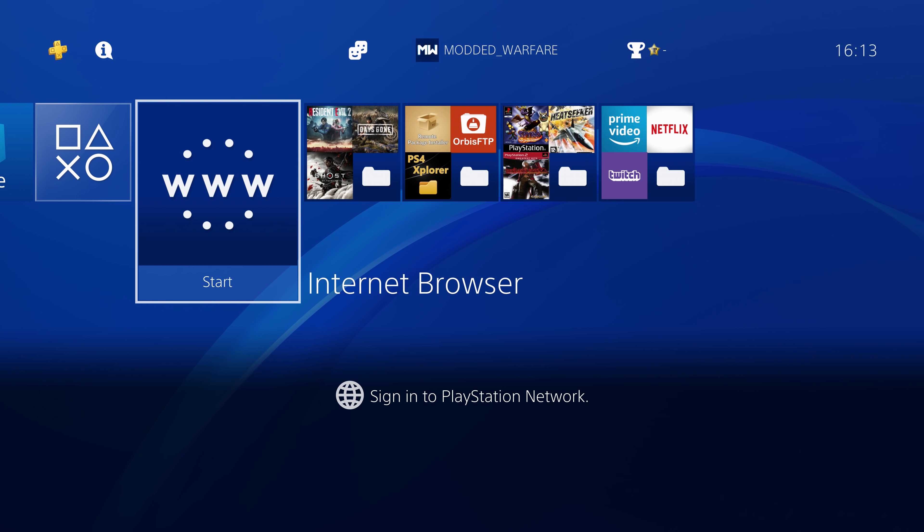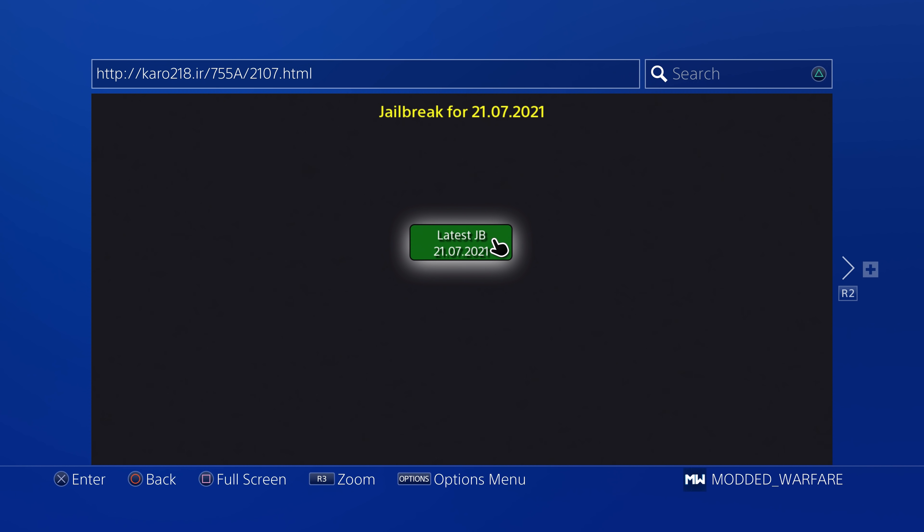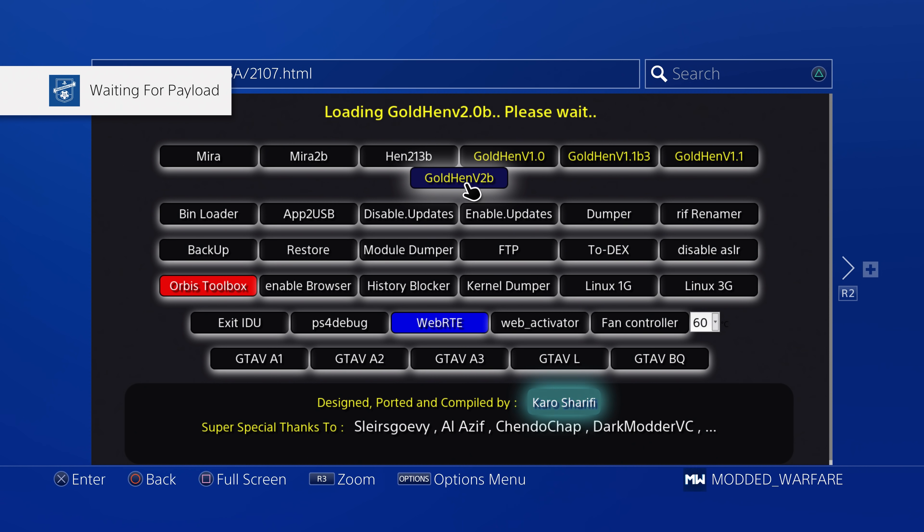So let's go ahead and take a look. First thing we're going to do is head on over to our internet browser and load up our jailbreak to load GoldHen. We're going to load up our WebKit exploit, then load our jailbreak as long as it doesn't crash. Providing you're able to actually load the jailbreak, you'll then be able to run GoldHen version 2.0. This payload should have been added to all of the major WebKit hosts by now, so any exploit host you go to that's being regularly updated and maintained should have GoldHen 2.0 now available. Run that payload and you'll have GoldHen version 2.0 running.